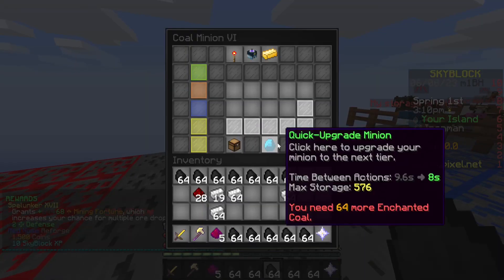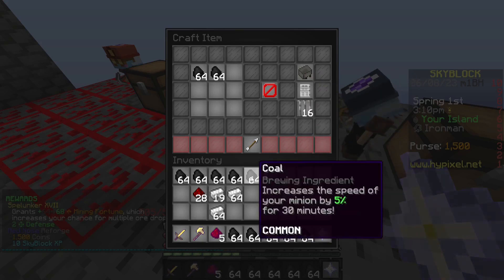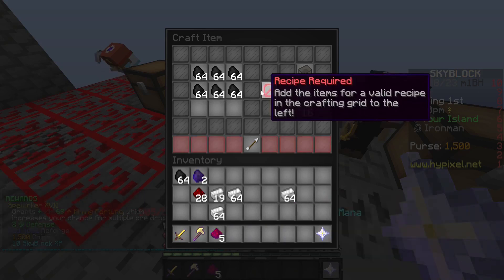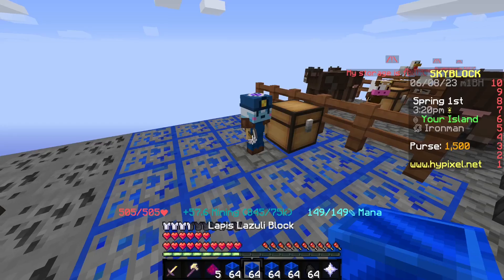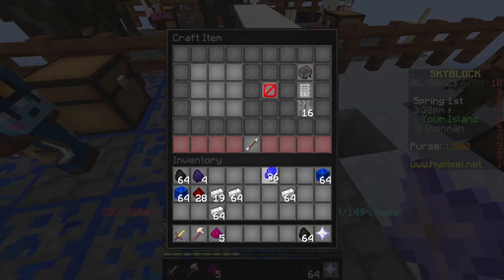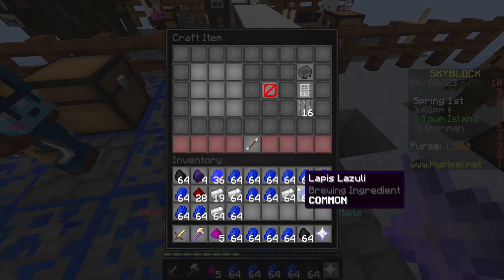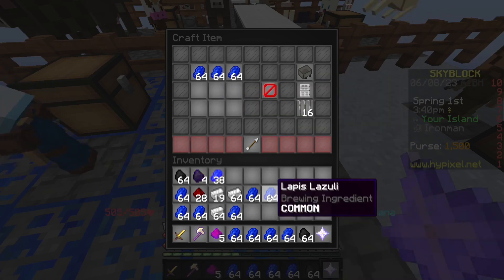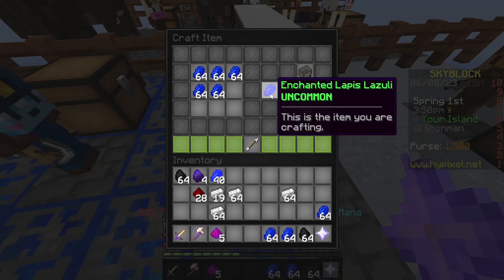Boom, nice. This needs enchanted coal. Got some type of rewards. Kind of annoying that it doesn't auto-give us enchanted stuff, so I have to click it all in, but whatever. I'm surprised we didn't get a budget hopper yet, honestly — that's kind of shocking to me. And of course this is only in the sub-enchant menu temporarily. I wonder how it takes priority with all the iron stuff, because it seems to really like all the iron stuff we got.